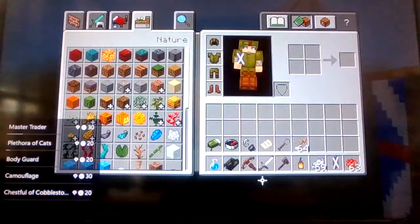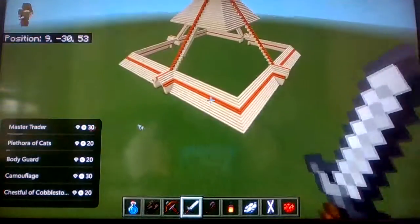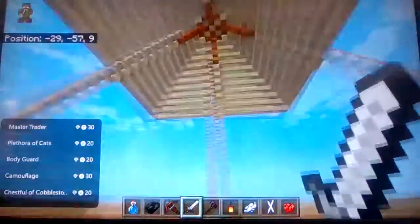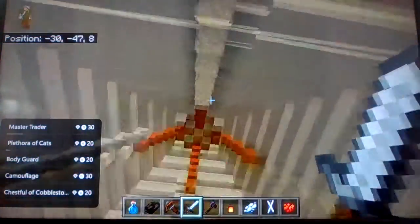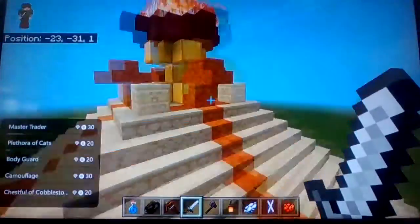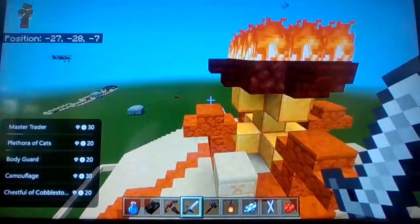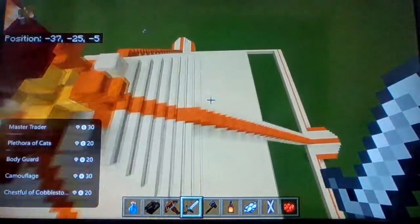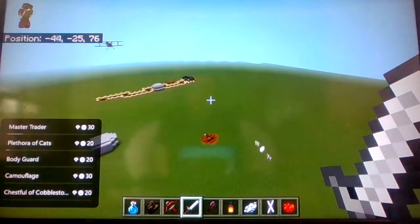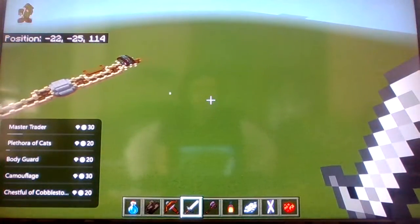You guys have probably been staring at this for a while. I'm just building a pyramid — I have no idea why, except I just want to make one. It's got good designs that pop out at some points, and up here we have basically a design. I'm going to get rid of that by next time because it needs to move — it looks weird.